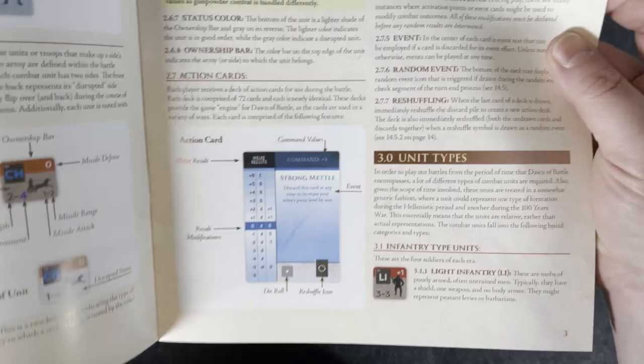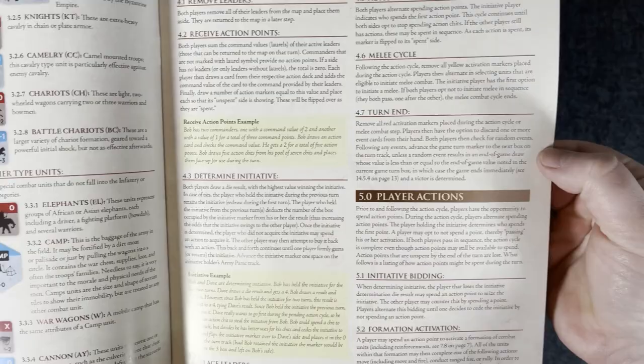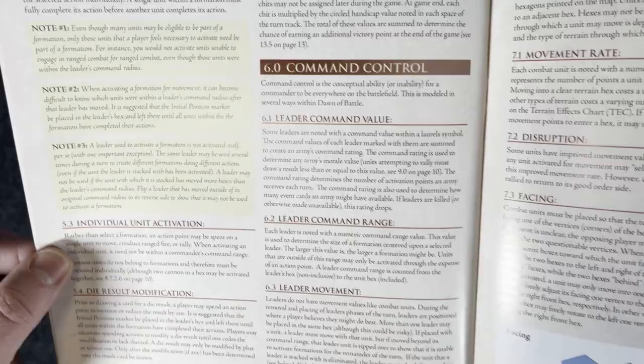You can see the units — combat units, army leaders, the action cards. It is card-based. All the different types of units, beautiful, all in full color. Sequence of play, player actions — looks pretty straightforward. Areas highlighted for notes. Movement, example of facing — okay, so there's facing in this game.